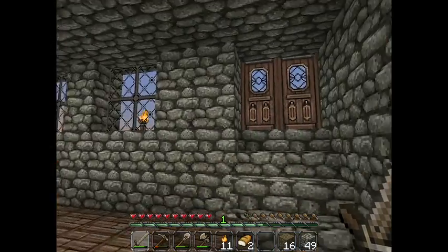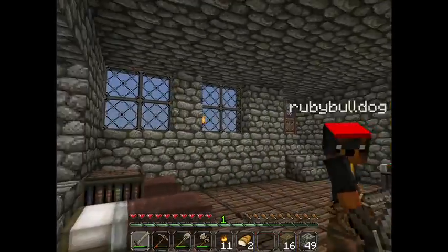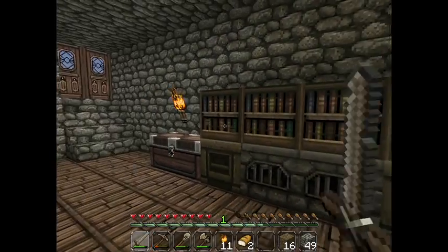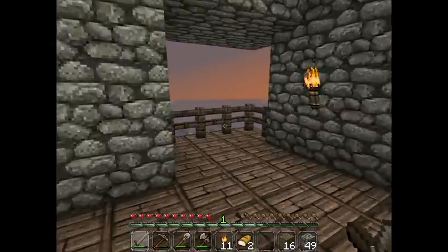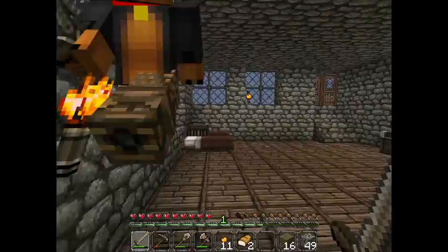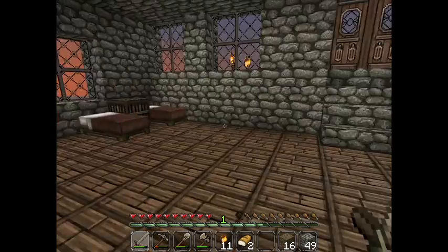We are now finished with our beautiful house - cobblestone roofing, walls, torches, little glass windows. Makes it feel much more roomy. Bookcases above the crafting table, furnaces and stuff. Two beds. Fence posts around our balcony. We have some iron, and we'll also have some better tools soon.